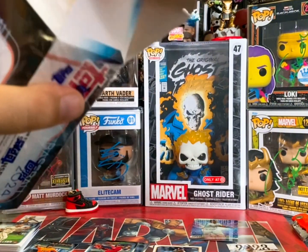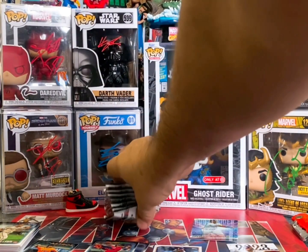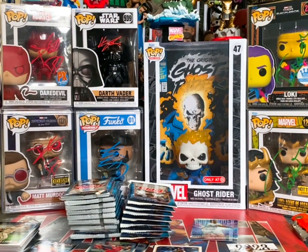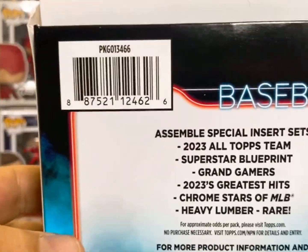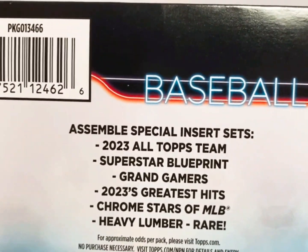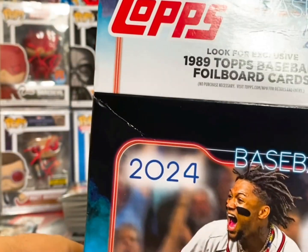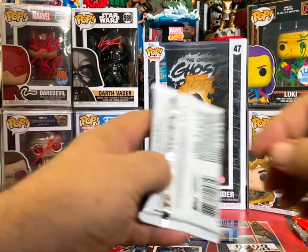The mega box is probably the best format to open in my opinion. I've seen a bunch of these breaks and you do pretty well with them. In case you guys haven't seen any other videos, this is what you get — 16 packs, 14 cards per pack, 224 total cards. Look for exclusive Topps foil cards.